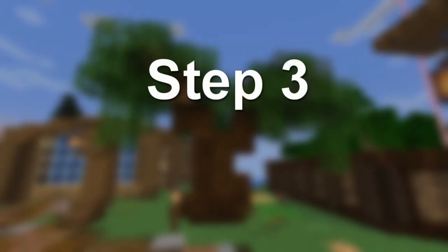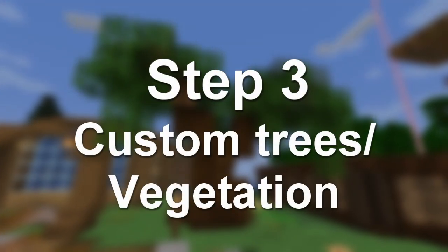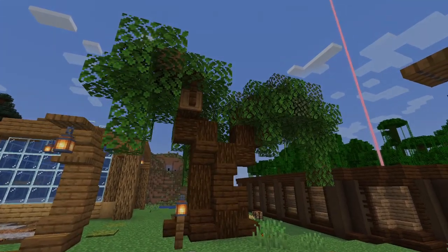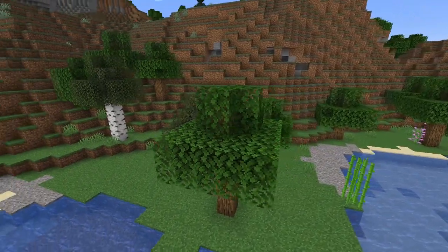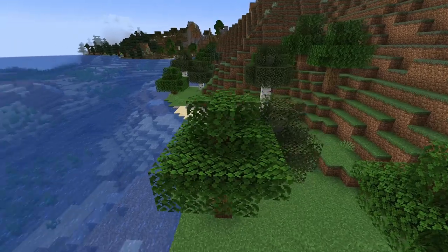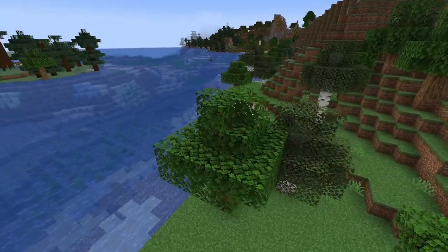The third and last tip that I am going to tell you to improve your Minecraft world is custom trees and vegetation. It is not a secret that Minecraft trees don't look the best — they are super boxy and don't really grow in the way that any normal looking tree would, but you can fix that by creating them yourself.